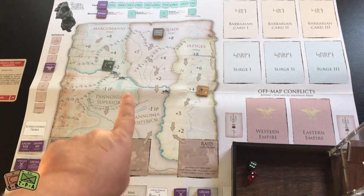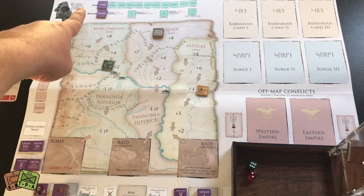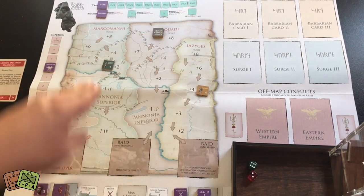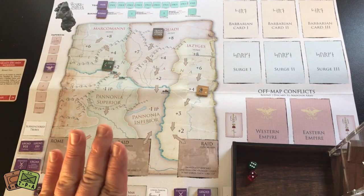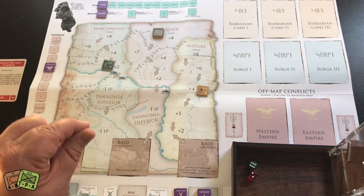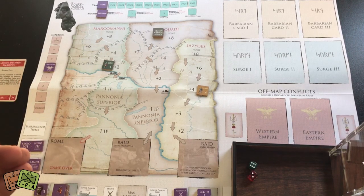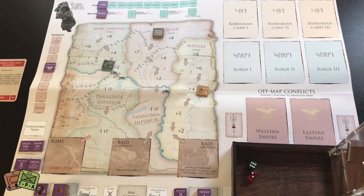This is a solitaire game. Looking at the screen, you'll see three different tracks called Barbarian Tracks: the Marcomanni tribe, the Quadi tribe, and the Iazeges tribe. They each have a homeland—you can see spaces marked as their home. The Romans are trying to beat back all three tribes to their homeland, defeating them in combat and getting them to surrender. If all three tribes are surrendered prior to the end of 179 CE, the Romans win.